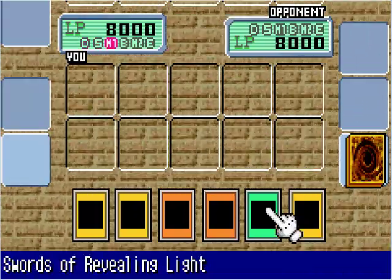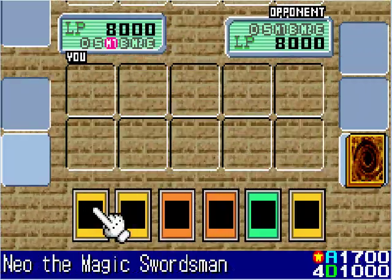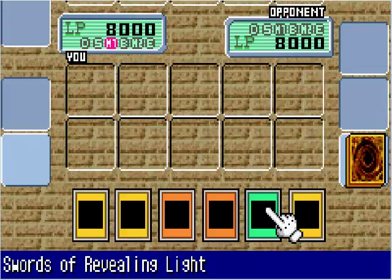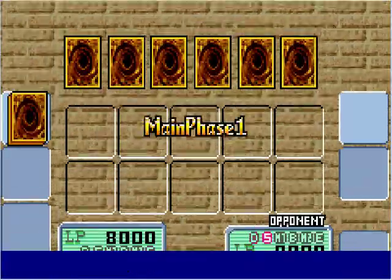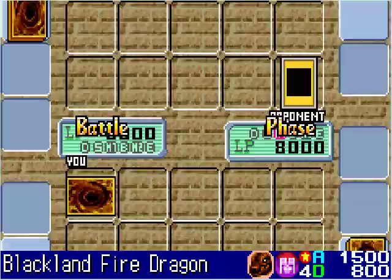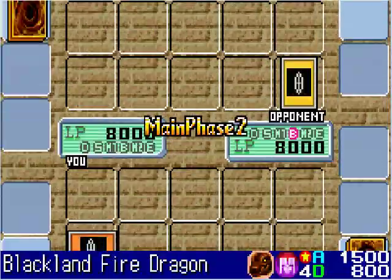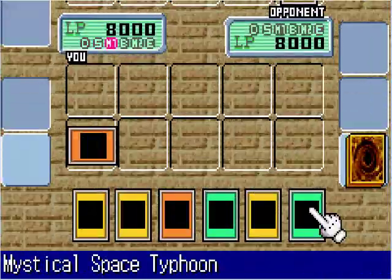I'm going to take on Rex Raptor to start off with. I also did some minor tech editing off-screen. I'm going to start off with the Blast Sphere face down and see what Rex Raptor can do. He summons a Blackland Fire Dragon and goes for the attack. Blast Sphere is going to attach to that.